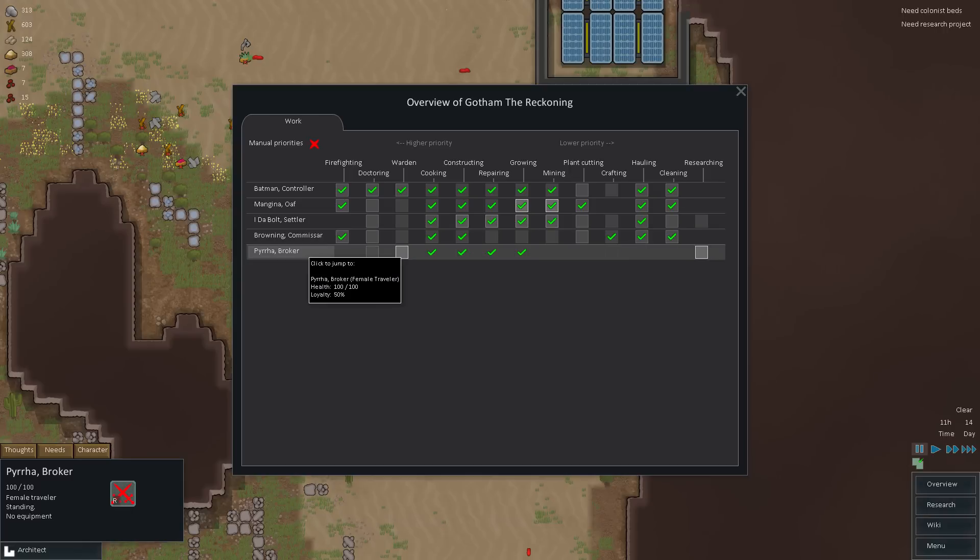I gotta rename people after this episode. If you guys have already left your names in the old video, I'm going to take a look at that after the recording and just edit you guys in. Unfortunately this person can't do firefighting, which seems to be a trend — Bolt and Pira. Cooking, constructing, growing — not really a good individual honestly. But she's actually a really good researcher, so we could get back into researching, which is not a bad idea. She also has some pretty good social skills — even better than Batman — so that'll probably help us recruit people more quickly.